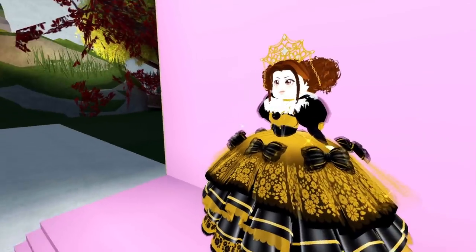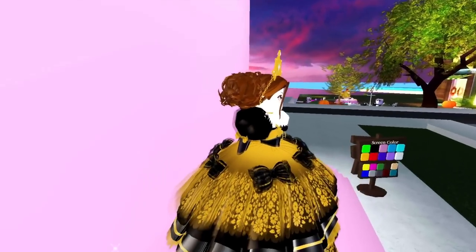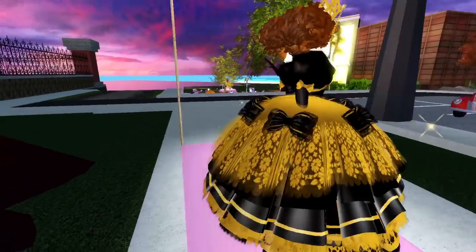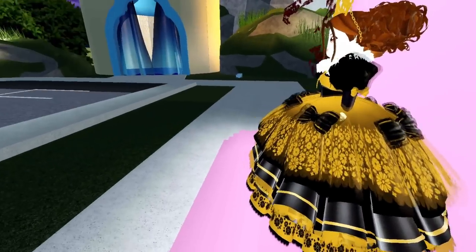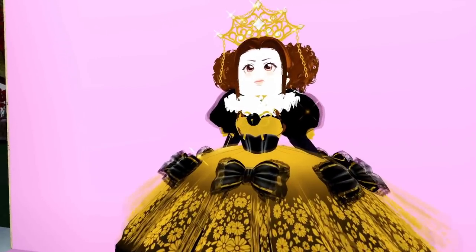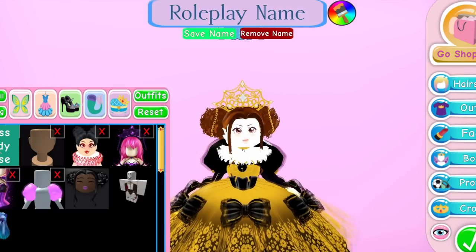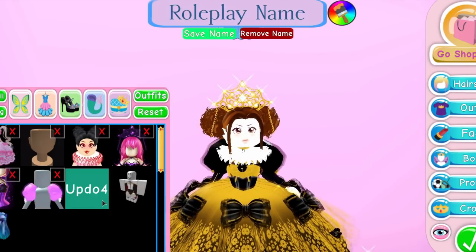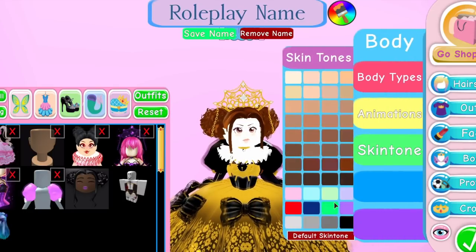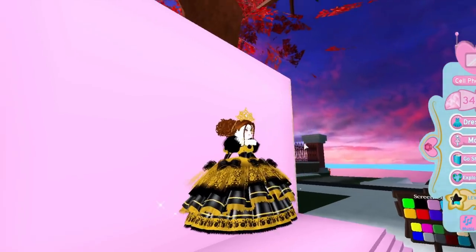I saw a lot of Tudor costumes suggested on Twitter but couldn't find the original posts anymore. I was inspired by a picture of Queen Elizabeth. The look includes a ruffle collar, corset, poofy sleeves, and a design on the arm sleeves. Specifically: the Miss Lady Rose skirt, ruffle collar, shadow empress jeweled crown, shadow empress chain bodice, princess poofy sleeves, and Updo Four. I set my skin to the palest white, and I think it looks really cool and fairly accurate to Tudor fashion.